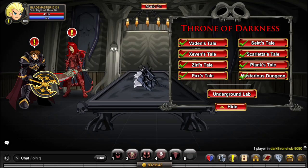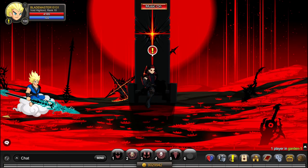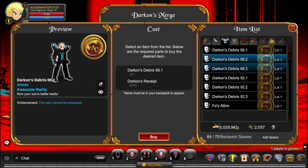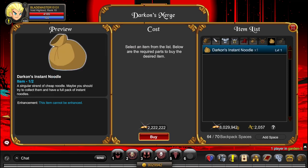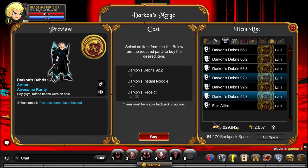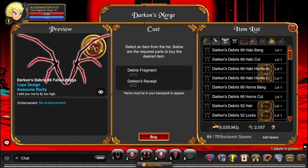Next, we're going to go to /join Garden, and here we're going to go to Darkon's NPC, click Shop, and as you can see, all these items require Darkon's Instant Noodle. For one Instant Noodle, you're going to need 2 million gold, so these armors are crazy expensive — that's like 4 million gold each. You can buy a ton of cool items here for millions of gold essentially.